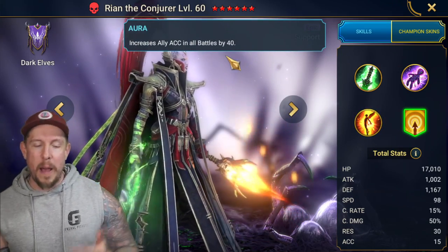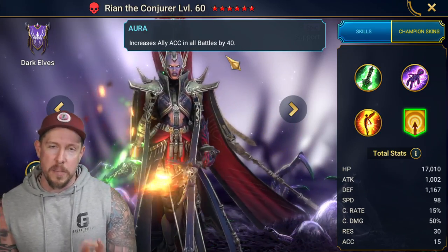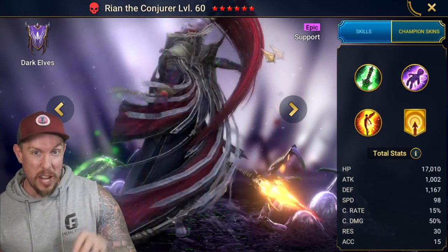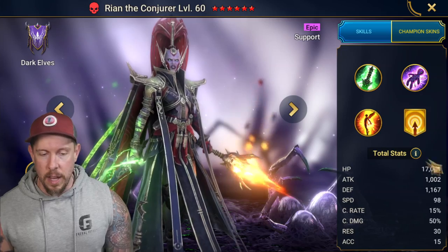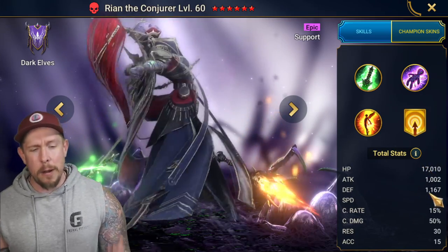She has an Accuracy aura in all battles by 40, which is not great but not bad. Accuracy auras can definitely be helpful especially in progression of Raid: Shadow Legends, or anywhere in the game where you're a little shy on accuracy. Her base stats — nothing too crazy, 17K HP and around 1,150-1,200 — is average to below average for a support champion.